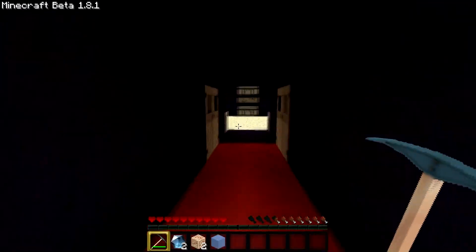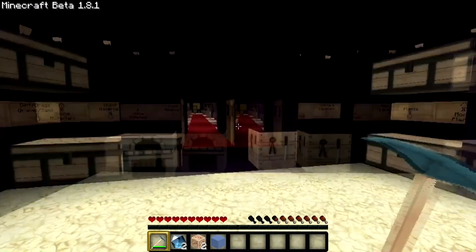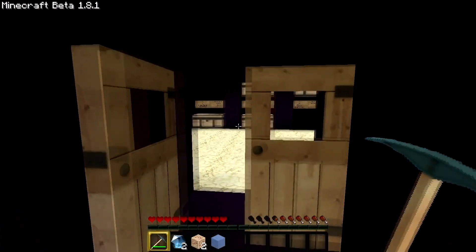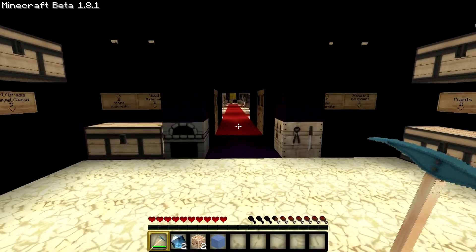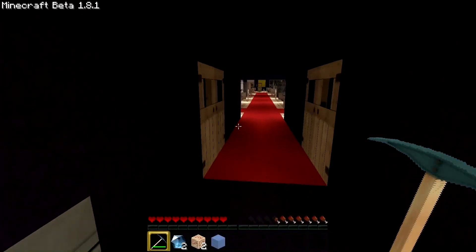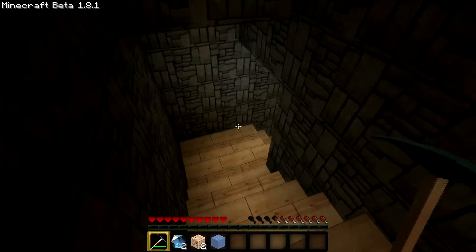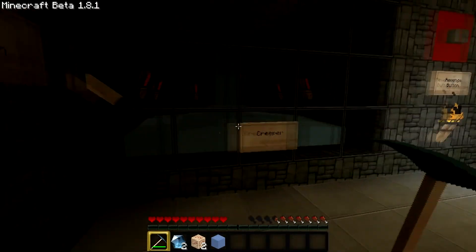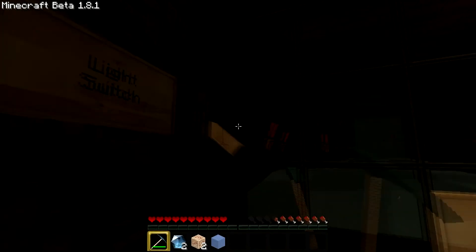By the way, if you guys don't know how to install HD texture packs, basically to install HD texture packs you need to patch your version of Minecraft. You can either do that the complicated way, or you can download what's called Optifine. It's a nice little mod that makes everything work, and it makes everything go faster too. Oh, light switch — how charming.